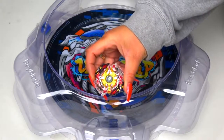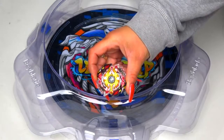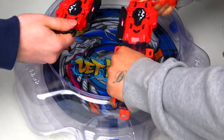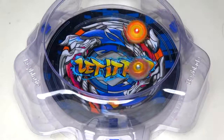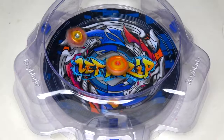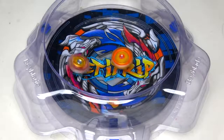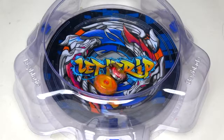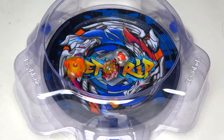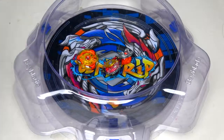Next up is Legend Spriggan in right spin. Three, two, one, let it rip! Did you see that guys — wow! The Nothing driver actually has some potential to attack, that is crazy. Big attack there but Legend Spriggan could not do it. That's cheating, man!